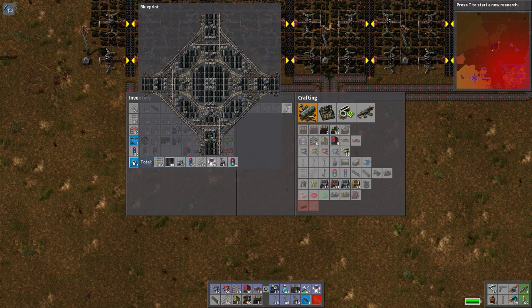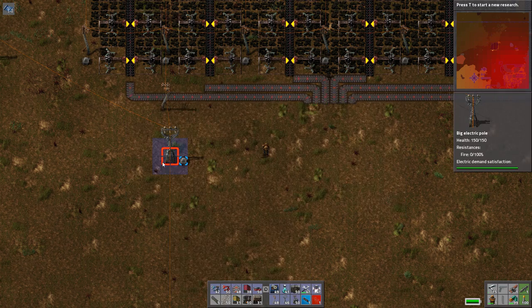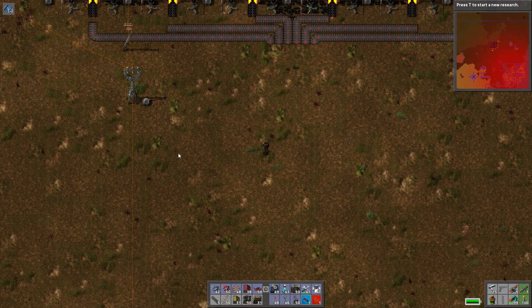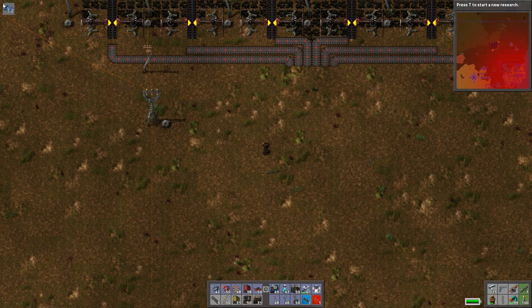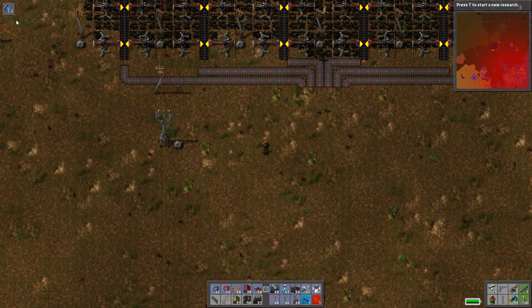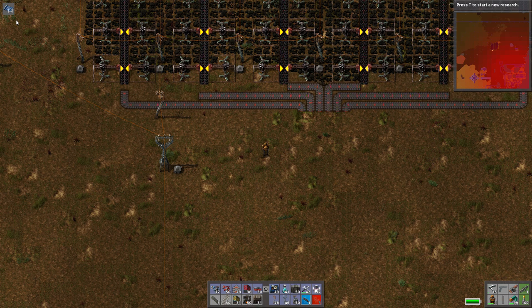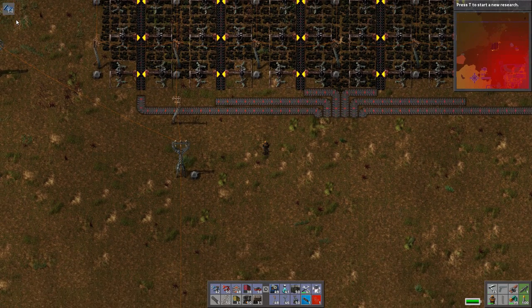One of the major things left to figure out is how we're going to be loading and unloading the trains, and how we can use blueprints to speed the process up. My unloading and loading diagrams aren't included in these blueprints because I haven't designed it yet — that's what we're about to try to figure out. Speaking of blueprints, some of you guys asked if you could use these designs in your worlds. I dug around and found out that you actually can — there is a mod called Blueprint String, which I installed.